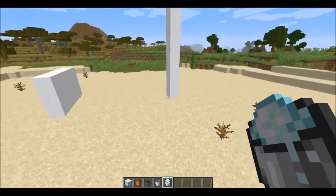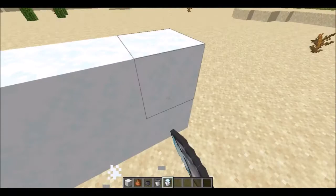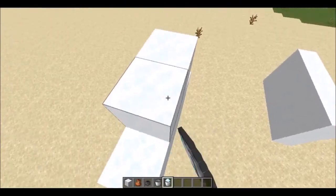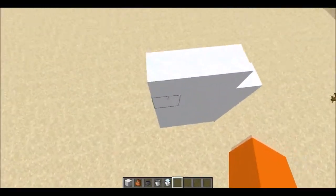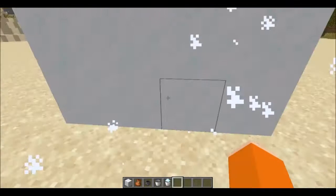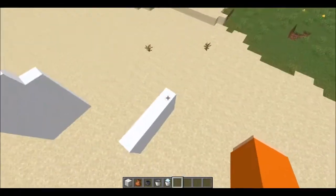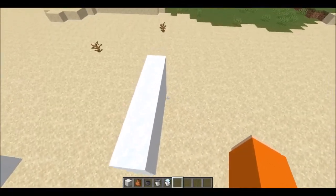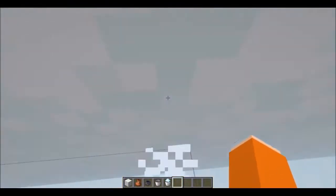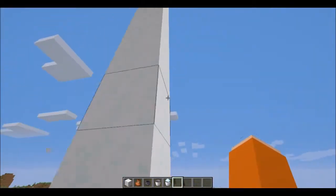When you right-click it, it will give you a powder snow bucket. Basically what that does is when you right-click here it will place like a snow block. What's different about this is firstly when you touch it it gives off these particles, and also you can walk directly through them — so it's like a wall but you can actually walk through it. It also seems to act like honey blocks in that it will slow your fall if you fall through it, and when you walk through it it's sort of like soul sand — it will make you walk slower.